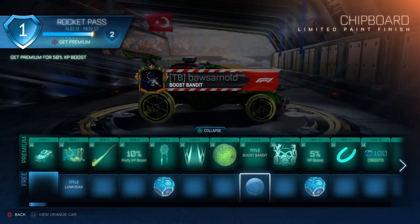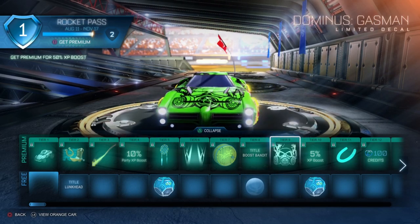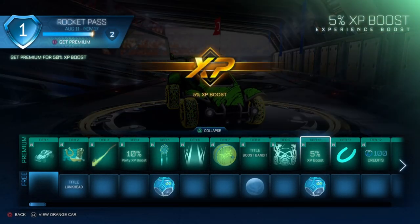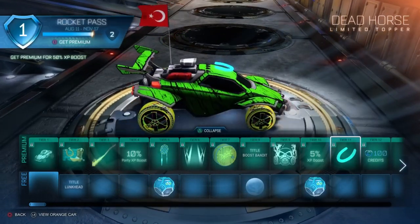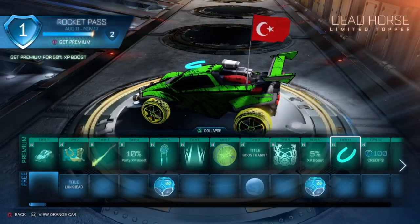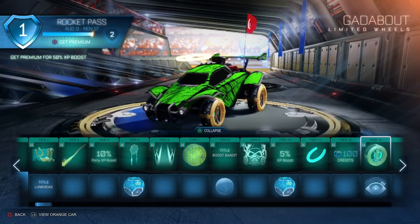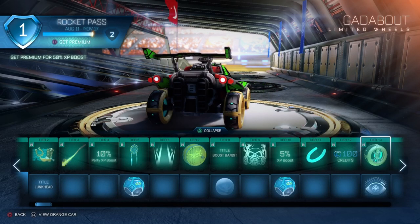Tier 8 is the Bandit title and also a paint finish. Tier 9 a decal for the Dominus called Gas Man. The first 10 tiers are always a little calm — when you get higher up you get the cooler items. Tier 10 is a 5% XP boost and also an uncommon drop. Tier 11 the first topper — Dead Horse — looks pretty cool, kind of like a halo. Tier 12 is 100 credits, which is pretty important.